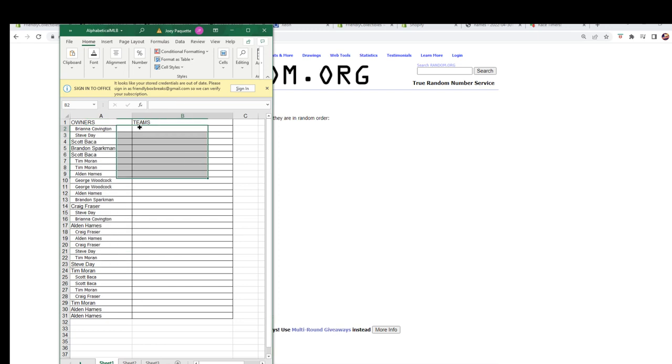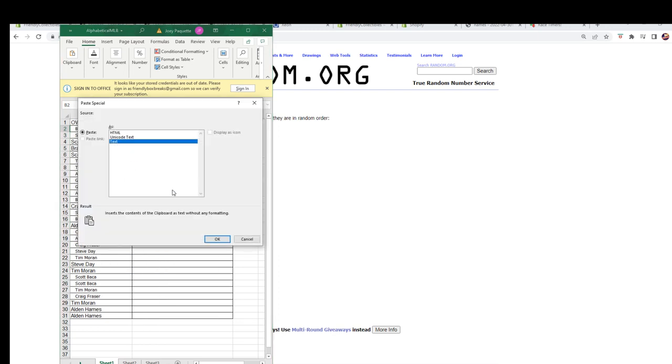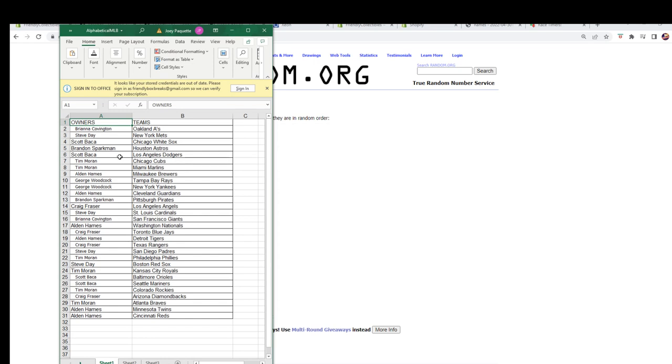Let's get that spreadsheet and paste our teams in to see who everybody has. Brianne C — Oakland A's. Steve D — Mets. Scott B — White Sox. Brandon S — Astros. Scott B — Dodgers. Tim M — Cubs and Marlins. Alden H — Brewers. George W — Rays and Yankees. Alden H — Guardians. Brandon S — Pirates. Craig F — Angels. Steve D — Cardinals. Brandon C — Giants. Alden H — Nationals. Craig F — Blue Jays. Alden H — Tigers. Craig F — Rangers. Steve D — Padres. Tim M — Phillies. Steve D — Red Sox. Tim M — Royals. Scott B — Orioles and Mariners. Tim M — Rockies. Craig F — Diamondbacks. Tim M — Braves. Alden H — Twins and Reds.